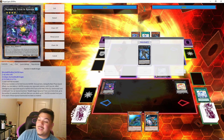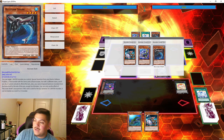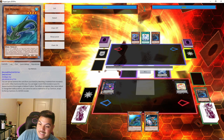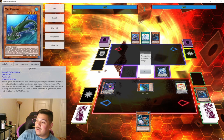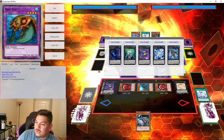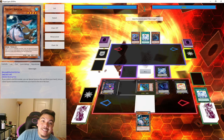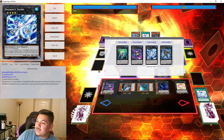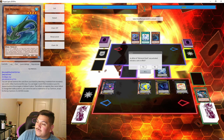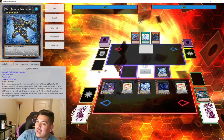We want to use Bahamut Shark to special summon XYZ Armor Fortress, but this card cannot be used as XYZ material while it has XYZ materials attached. So we need to strip its materials first using XYZ Remora. We detach Buzzsaw Shark from Bahamut Shark and grab Silent Angler from Stealth Kragen — both level fours. XYZ Remora on special summon targets two level four Fish monsters in the graveyard and special summons them in defense position. Effects are negated but that's irrelevant. We use those to go into Abyss Dweller.